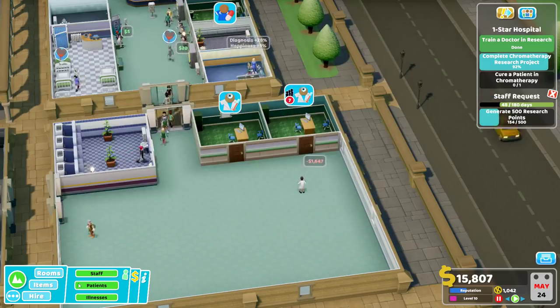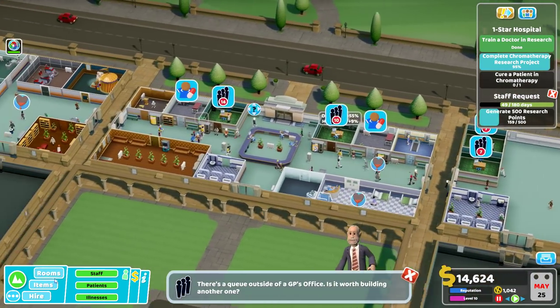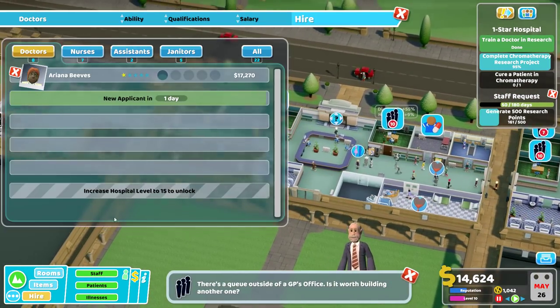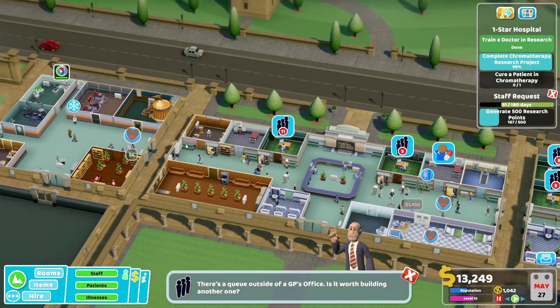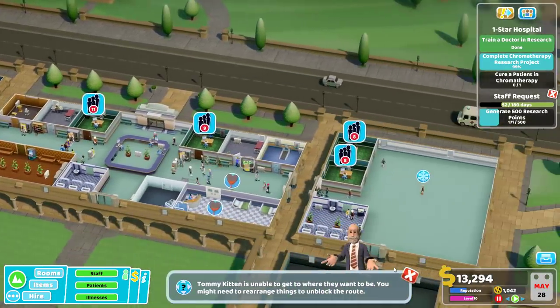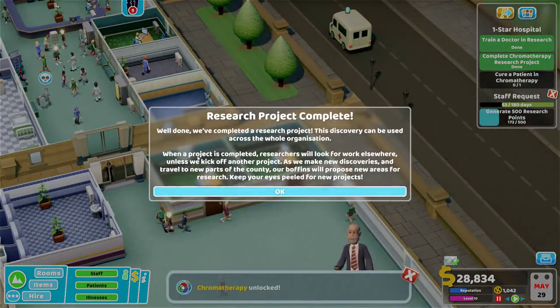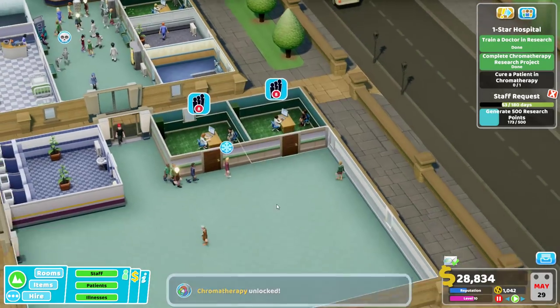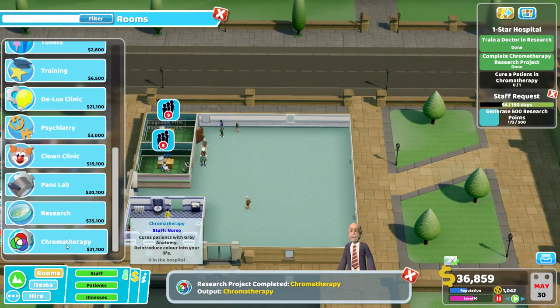We do need more doctors. Nurses required over here - two nurses are needed. Research project complete - hooray! When a project's completed, researchers will look for work elsewhere unless we kick off another project. As we make new discoveries and travel to new parts of the county, our boffins will propose new areas of research - keep your eyes peeled. We'll get another one soon, but first we need to make a new room for chromotherapy over here - it needs to be four by three.